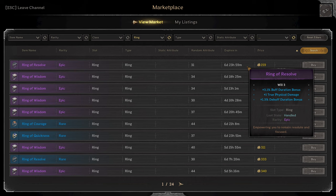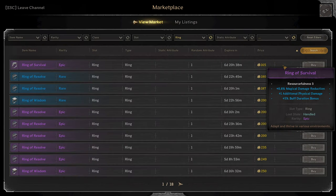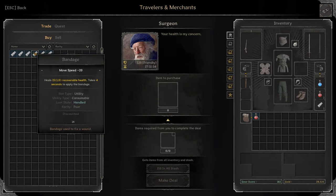We're going to grab this Kris Dagger with Buff Duration and Physical Power for 100 gold. We're going to grab this Frost Amulet for 110 gold with Buff Duration and Armor. We're going to grab this Ring of Resolve with Buff Duration and True Phys for 159 gold. For 165 gold, we're going to grab this Ring of Survival with additional Phys and Buff Duration. And with the last bit of gold, we'll grab some health potions and bandages.